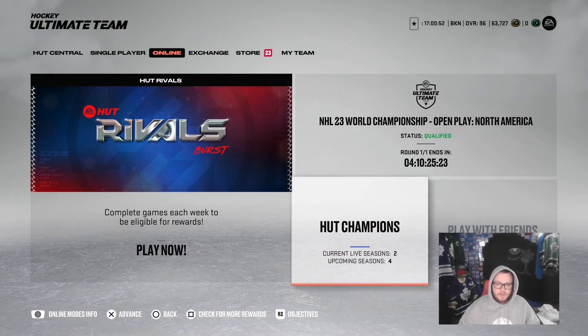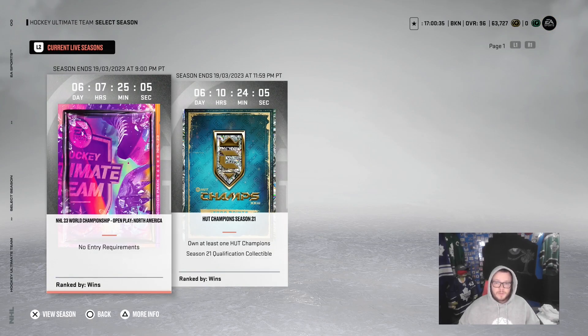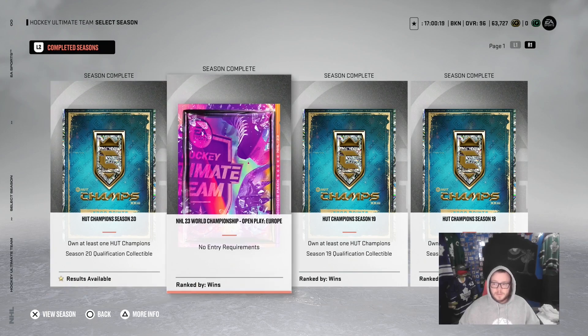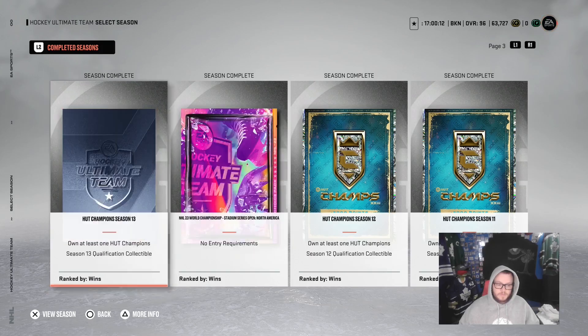First, we're gonna show you where to go to collect your Hutt Champs rewards. If you don't know, under the online category you go under Hutt Champions — that's right in between Rivals and Play a Friend. Then you're gonna hold left trigger or L2 if you're on PlayStation and go down to Completed Seasons. It'll say 'Results Available' — that's how you know you have packs and rewards to pick up. Everything you don't have rewards for will be ranked by wins.